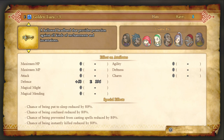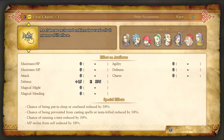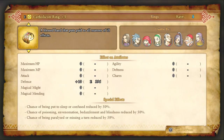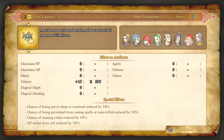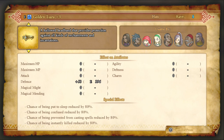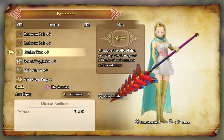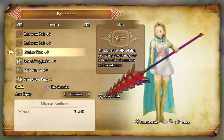I don't want to not use this golden tiara, so I'm kind of using it to pair with the stuff here. It makes sleep, confused, and all that stuff redundant. There's probably a better setup for Serena, but this is the best one I have for her right now.